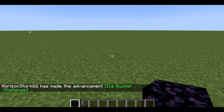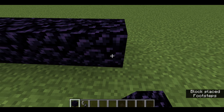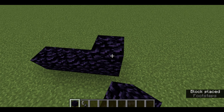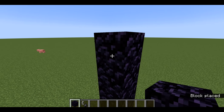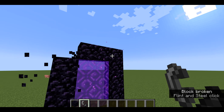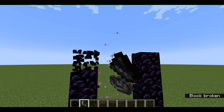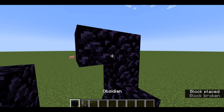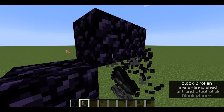Get a flint and steel. The portal frame is four wide by five tall — the corners are optional, you do not need the corners. Let's see if you can make it one size smaller — nope, you cannot.